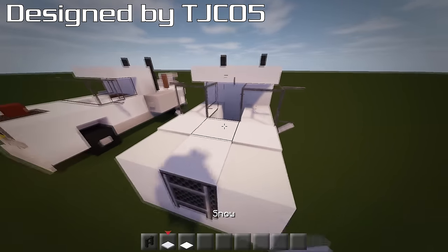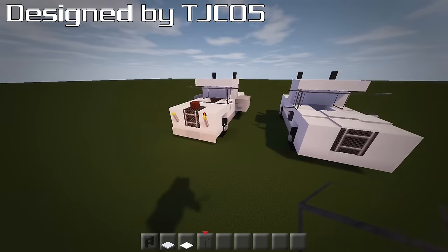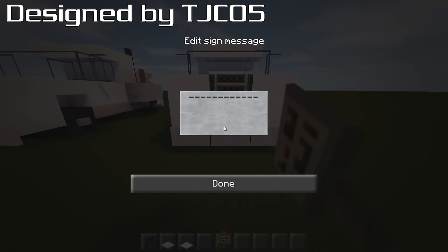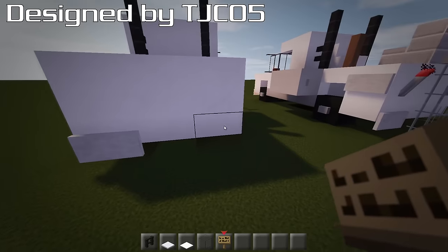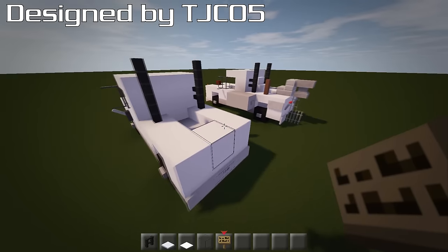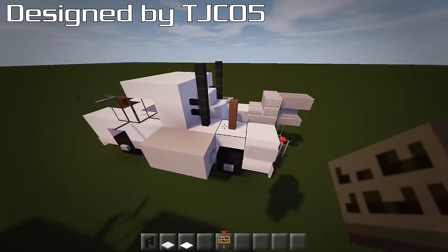I did that on mine, along with a load of other stuff — like putting a sign on each side. This is where we credit TJC, so we write TJC05, which also works like a number plate or the make of the car. Because he designed it, it is technically the make of the car, or at least designed it in Minecraft. Put the same on the back as well. That gives us the base design.